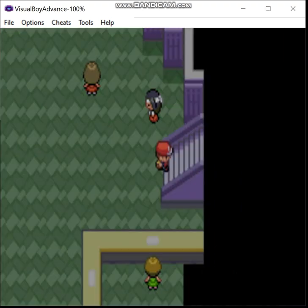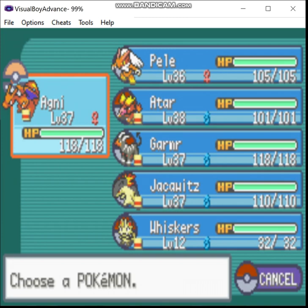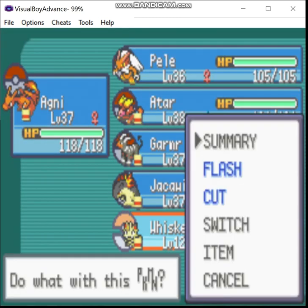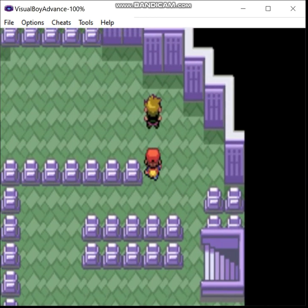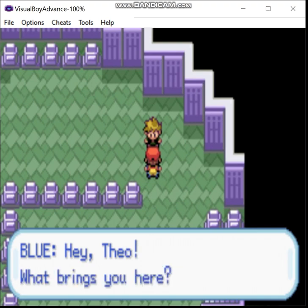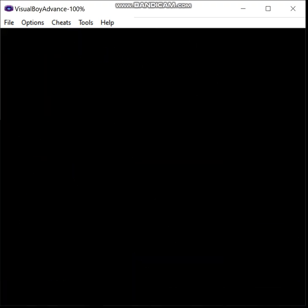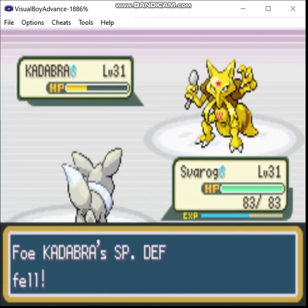Okay, so here's the Pokemon Tower, and we are going to fight the rival. Actually, you know what — I'm going to go and get Eevee first. Now let's go take on Blue. Last time I soloed him with Eevee — let's see if he does any better this time. I doubt it.